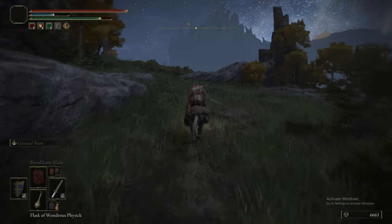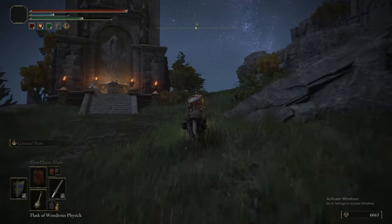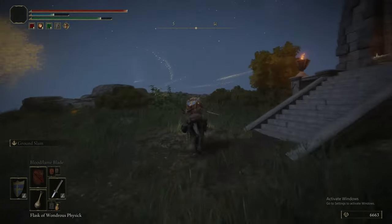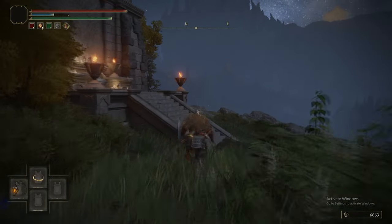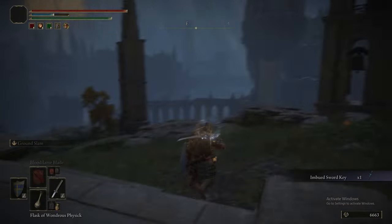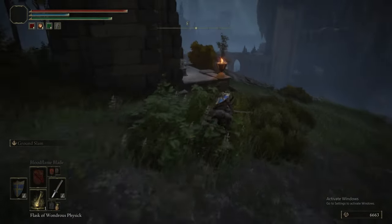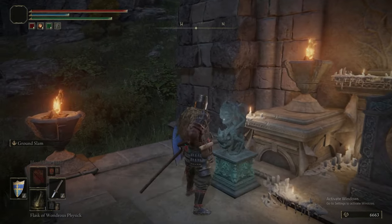We're now at the Four Belfries. Despite being four belfries, there are only three teleporters. You need something called an Imbued Sword Key — there are three in the game, one is right here. You use these Imbued Sword Keys to activate the teleporters, which take you to a small individual section cut off from three different areas of the game. This is the only way to access these areas. Put the key in here and it activates the teleporter.